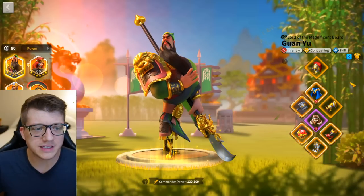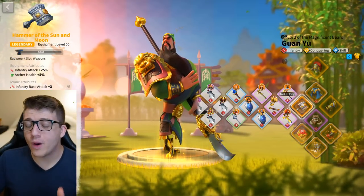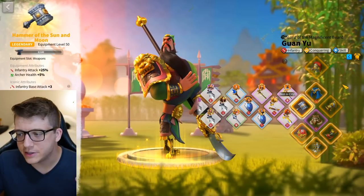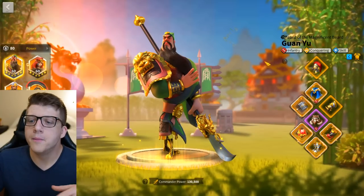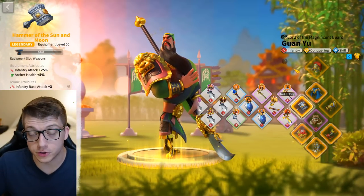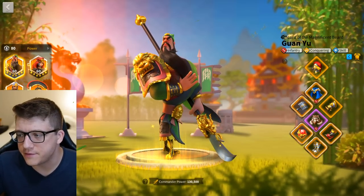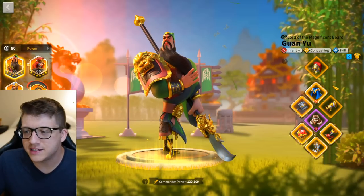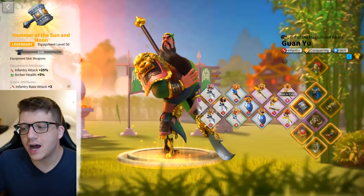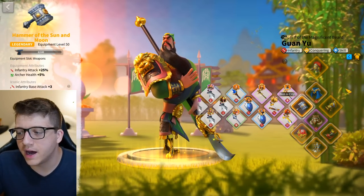Here's the equipment on my Guan — this is probably what I'll leave on him with Sargon. I crafted the Hammer of the Sun and Moon. Yes, it's controversial for open-field players who typically go for the infantry shield legendary for the four-piece set bonus — a 10% march speed bonus. But I decided to skip that four-piece bonus and take 5% more infantry attack instead of 10% march speed.